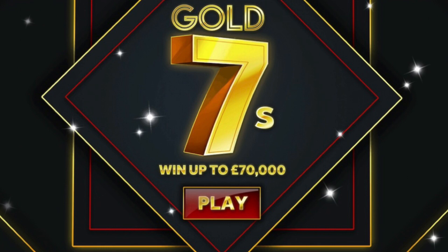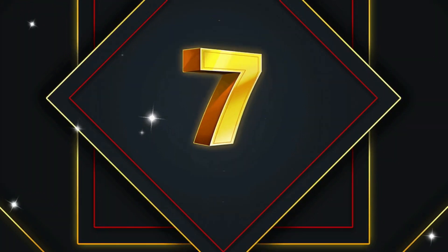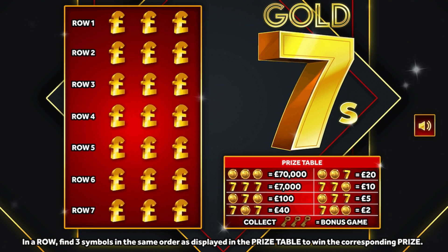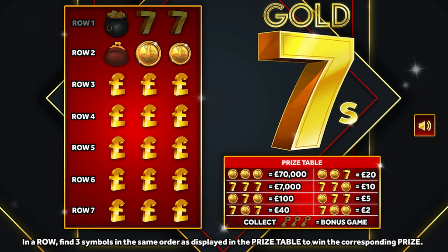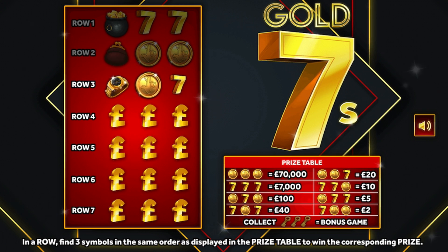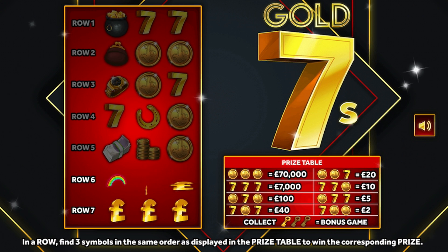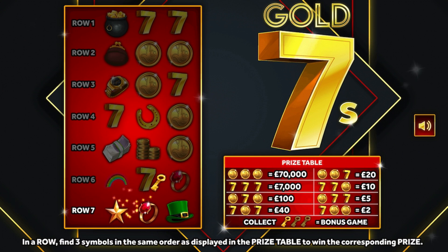On to Gold Sevens — a quick two pound game where you have to find seven coins in a row, a bit like the lucky bonus scratch card. If we get extra keys we get the bonus game. Nothing so far, not even any keys. We've got one — can we get the bonus? Two more turns. No — we needed three keys to get the bonus game. Unlucky again on this one.